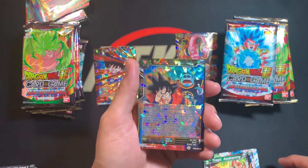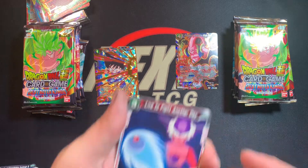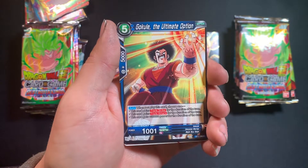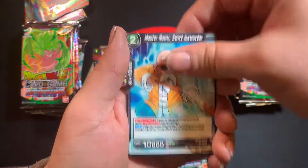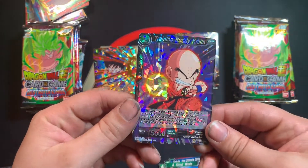Fourth pack: Paragus, Son Goku the Guardian Angel, Live to Fight Another Day, Paragus, Restore the Universes, Son Goku, Piccolo, A Kind Wish, New Model Scouter, Broly, Master Roshi, Bulma, Training Buddy Krillin. And the rare — not a great card, not good at all.